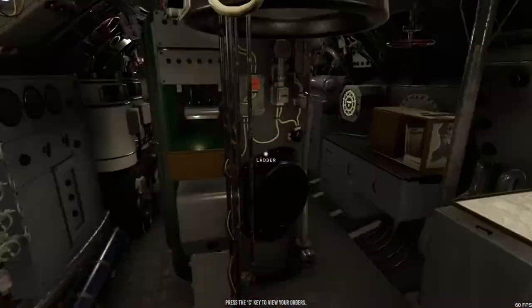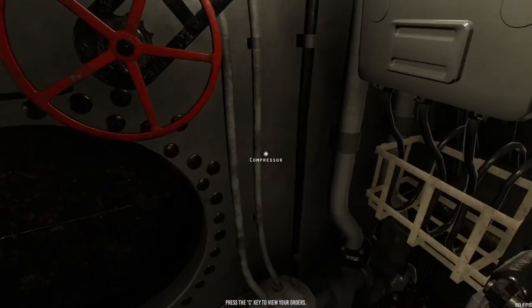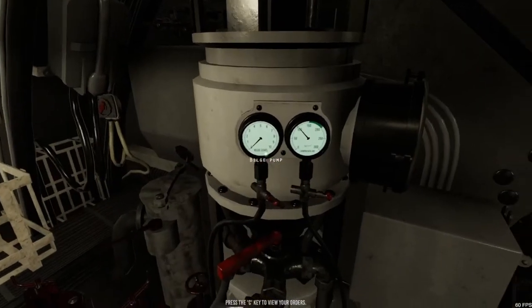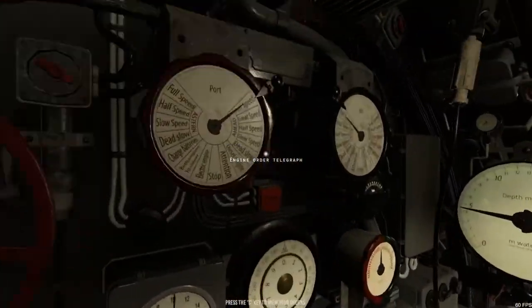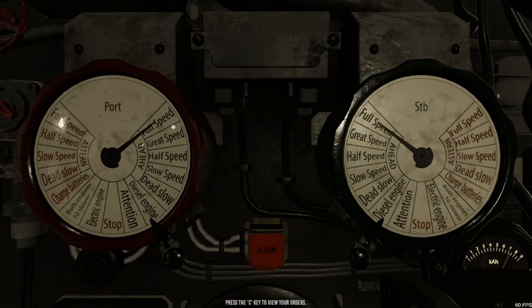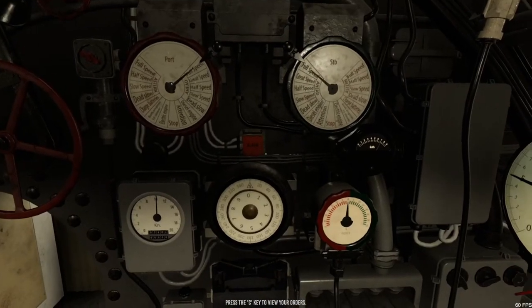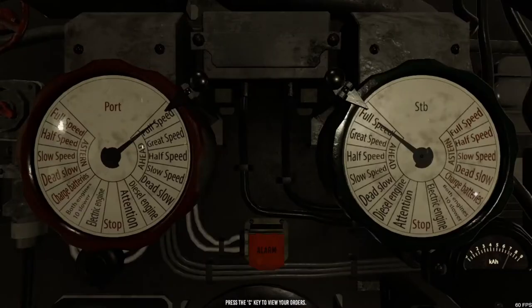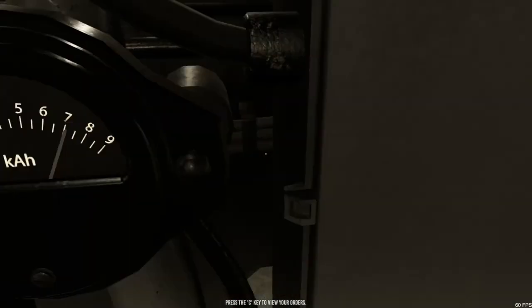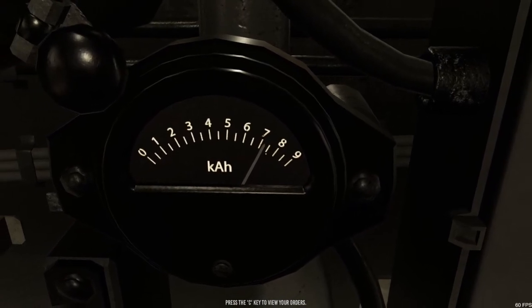We're fully surfaced again. We're going to switch on our compressor to get that air back up, since we lost quite a bit. By then the helmsman will have switched back to diesel engines and returned to our cruising speed. As you can see, our battery took some drainage, so like shown in the helmsman video, we click 'charge batteries' and it will slowly start charging — you can see it creeping up there.